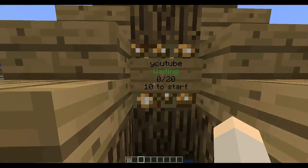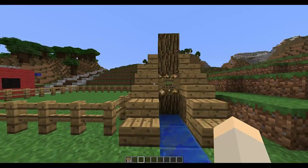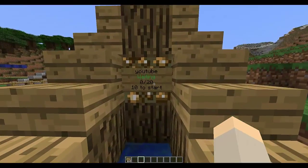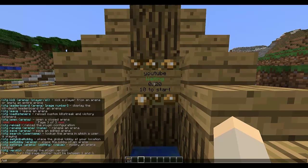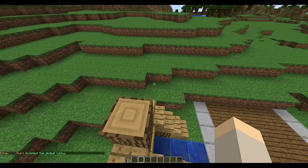A cool way to set a global lobby for every single arena is by doing 'oitg set global lobby' and hitting enter. That's quite interesting.